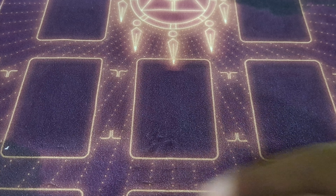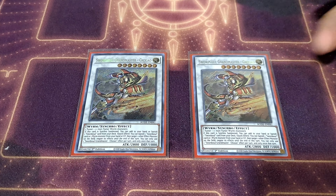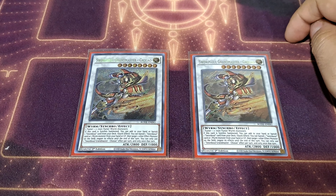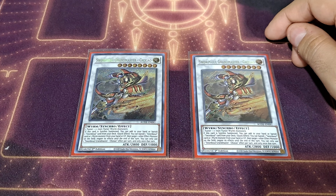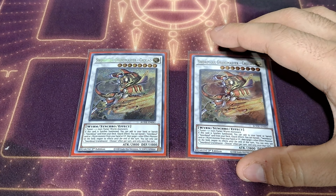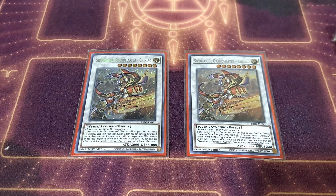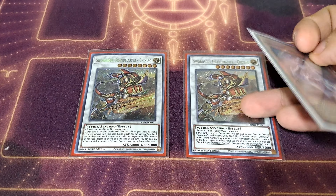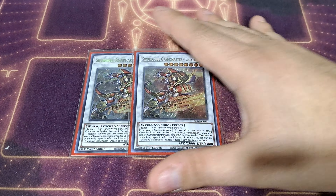So to quickly go over the extra deck — I am playing two copies of Qi Shao, one of the main Sword Soul extra deck monsters. If it's Synchro Summoned, you can add to your hand or banish a Sword Soul card from the deck, and then as a quick effect, banish one Sword Soul card or Worm monster from your hand or grave to target one other effect monster on the field and negate its effect. The fact that you have the ability to quick effect negate on your opponent's side of the field is just very strong. He's a 2800 beater, very easy to get into off of your Mo Yi — just normal summon Mo Yi, get the token, Synchro Summon into Qi Shao. You have to play two copies.